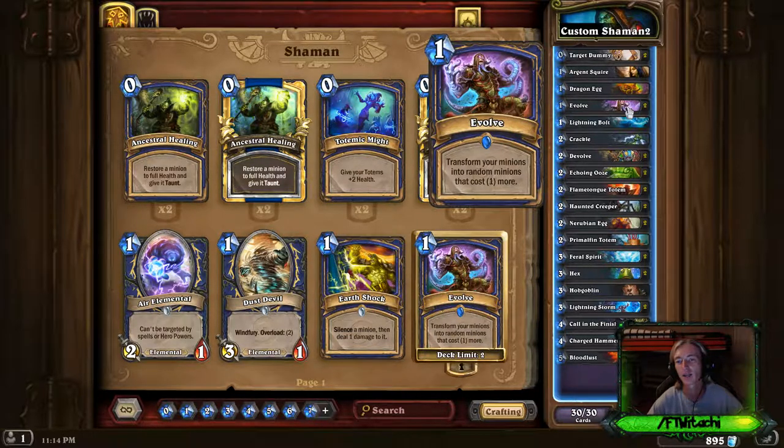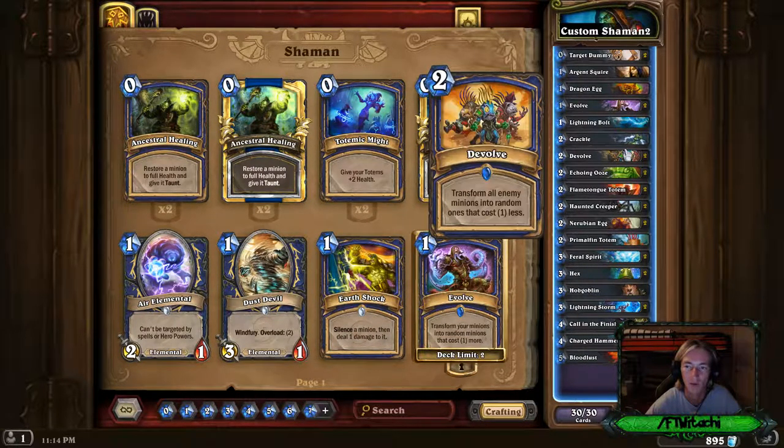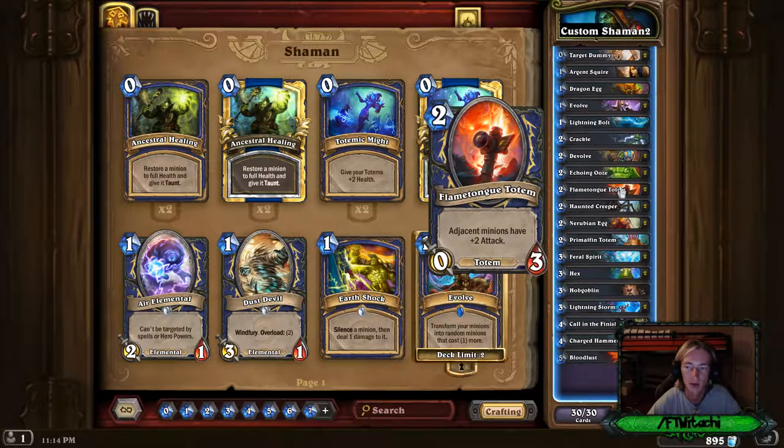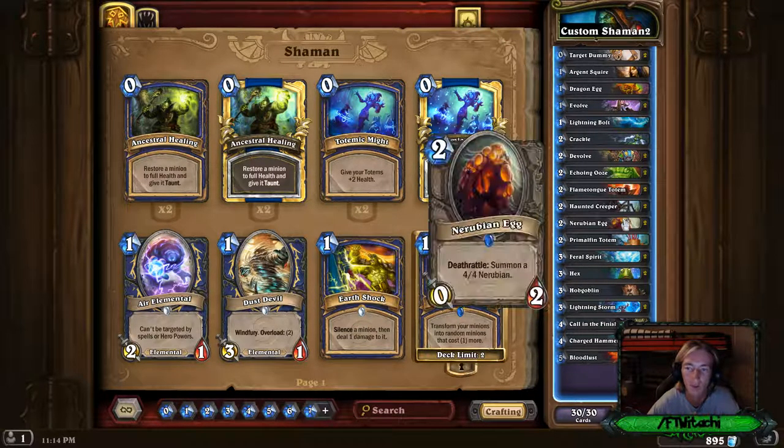Evolve will be great to utilize when you have tons of minions on the board, so if you find a circumstance to use it, go ahead. I threw in Lightning Bolt just to get some extra damage toward the end of the game, and same with Crackle, since I only have one of each. But Devolve is a mandatory card in this deck — it's for turn 7 once the Lich King utilizes Frostmourne. We've got Echoing Ooze for the same exact reason. Flame Tongue Totem increases attack on adjacent minions and becomes a 1-1 minion itself so it can attack. Haunted Creeper's Deathrattle summons two 1-1 Spiders — the more minions, the better.